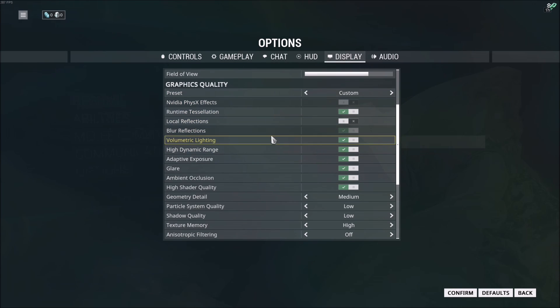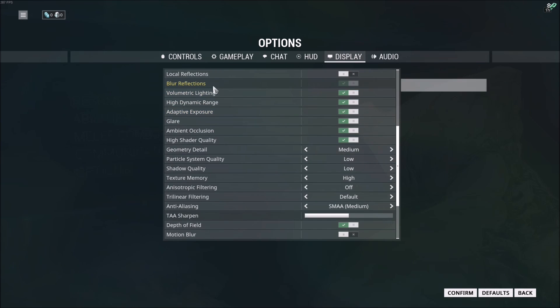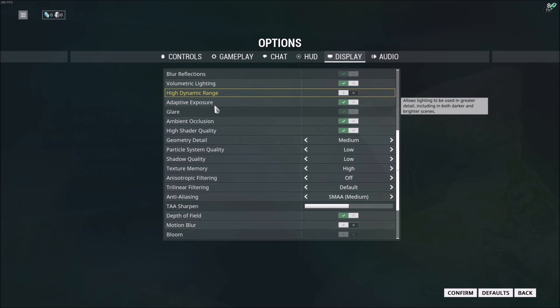So first of all, local reflection — remove this, you will gain 3 to 4 FPS depending on your GPU. And for high dynamic range, put this one at off and you will gain 3 to 4 FPS too.